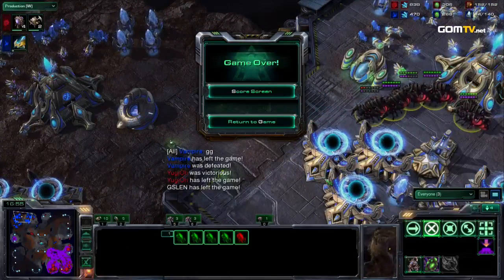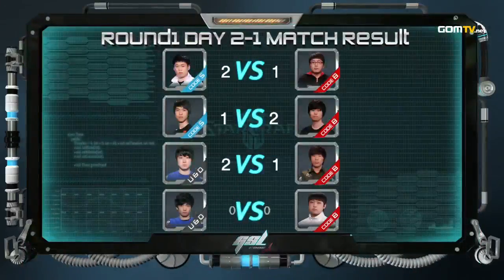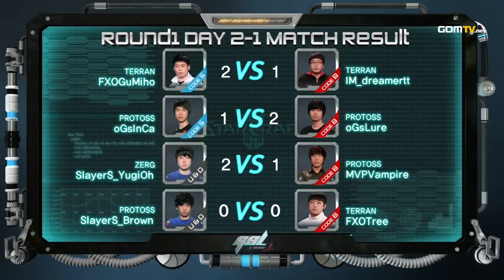Nice game. I really enjoyed this. Very nice strategy by Yu-Gi-Oh! — it's a little bit different, the style is just different. Once again the King of Code A remains in Code A and reaches the next round. Slayers Yu-Gi-Oh! taking a 2-1 against Vampire, who drops down to Code B again.